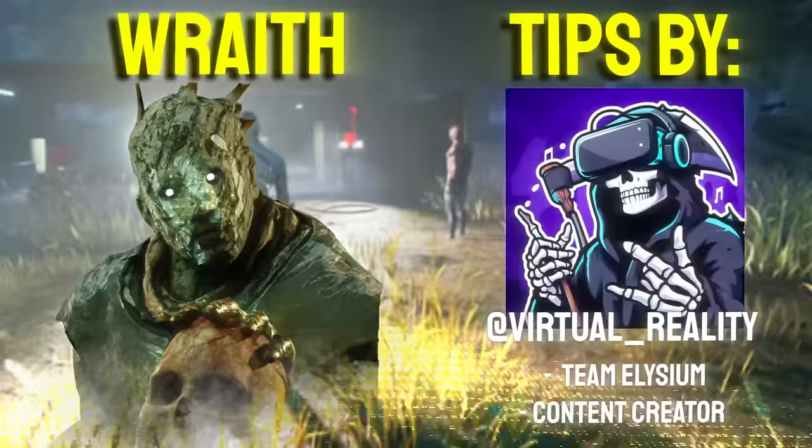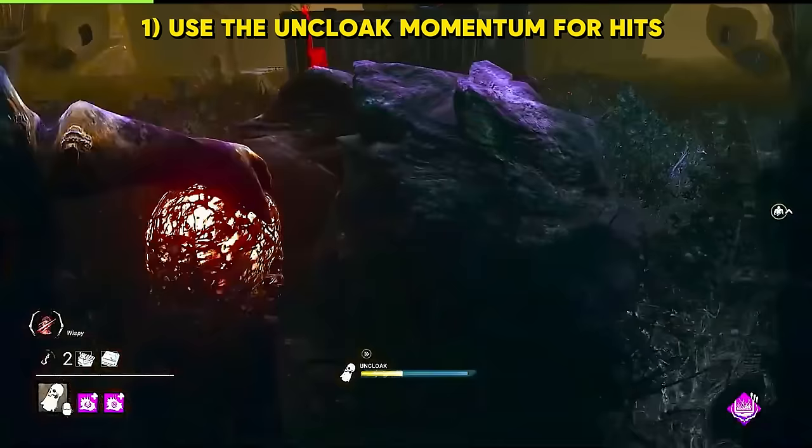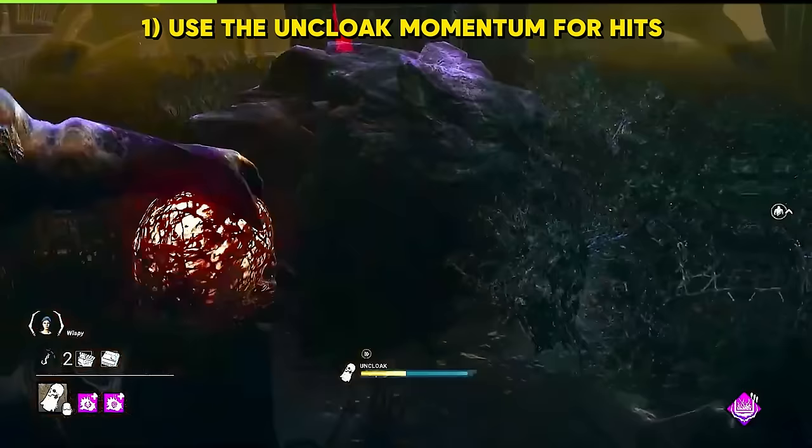Wraith by Virtual Blight. Wraith has full momentum during his lunge when he comes out of the cloak. You can get a lot of free hits if you use that momentum as well. In the background, you're seeing a fantastic example of this by Virtual Blight, utilizing the maximum full potential of the momentum.